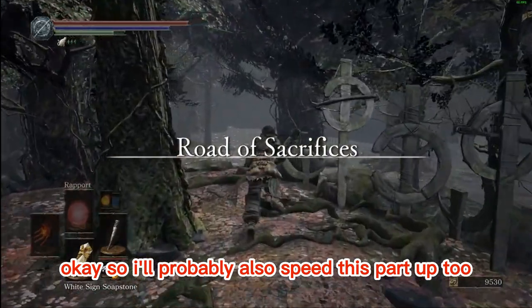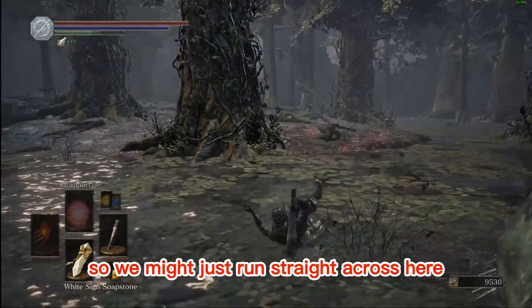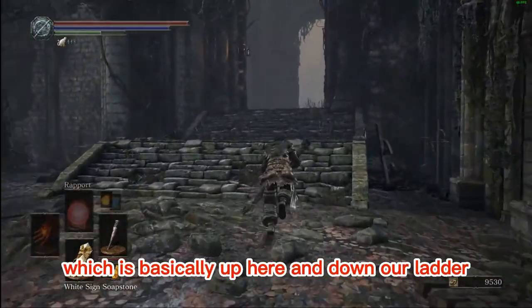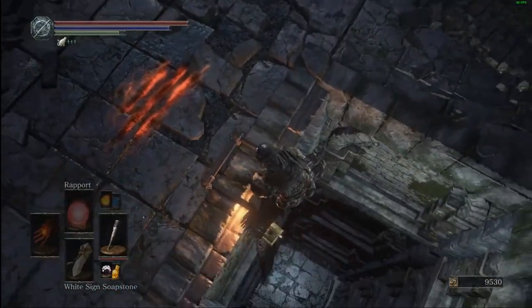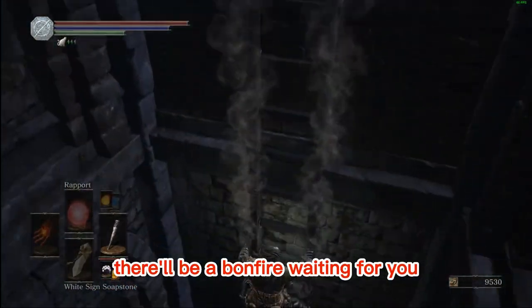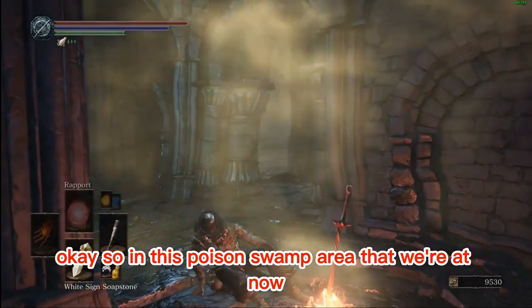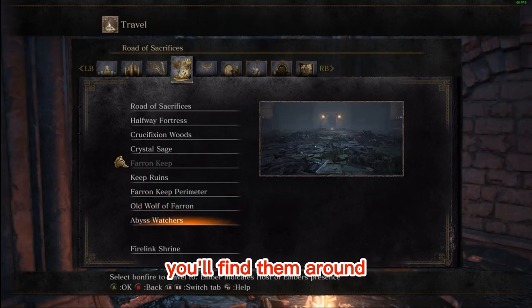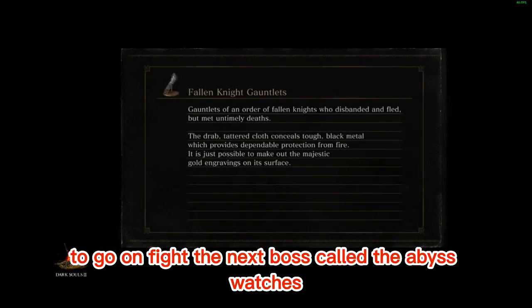I'll probably speed this part up a little bit, although it's not very far away. We might just run straight across here, and we will reach the Poison Swamp place, which is basically up here and down a ladder. Once you get down to the bottom, you will be at the Poison Swamp place - there will be a bonfire waiting for you so you can re-heal up after fighting the two dudes guarding this area. In this Poison Swamp area, you will need to light three fires - you will find them around. You will have to light all of them to open the door to go and fight the next boss, called the Abyss Watchers.